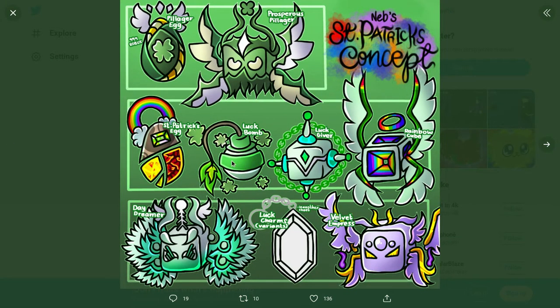I don't even think I looked at the pets over here, but we have the Pageler egg, the prosperity pillager, on the St. Patrick's egg. We have the lucky bomb, the lucky giver, and the rainbow cube, the daydreamer, lucky charms variants, and the velvet empress — I think these are kind of like secret pets. Out of this I kind of like the St. Patrick's egg, the lucky giver, and the rainbow cube, and I like all of these even if they're not secret pets. Hopefully they are though.